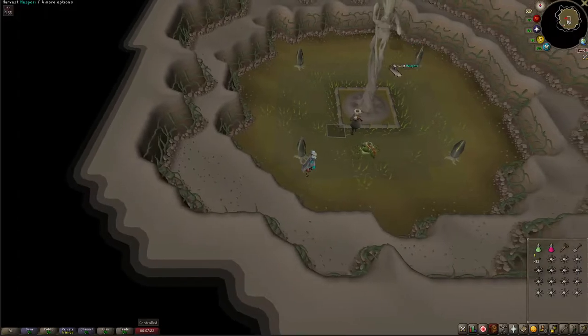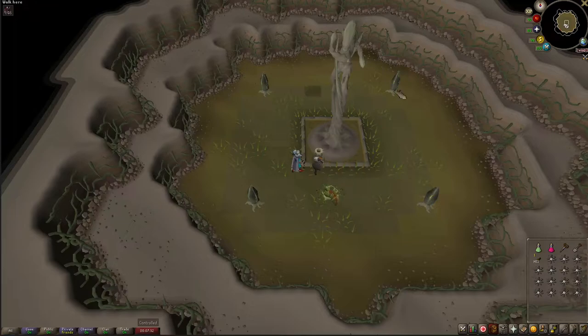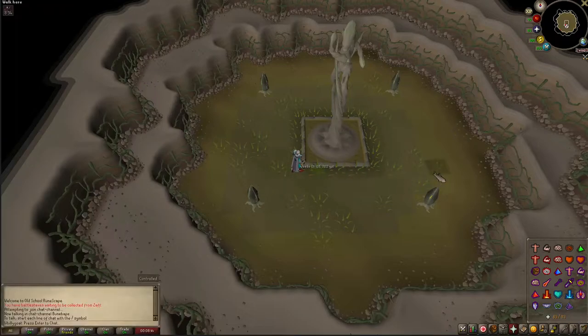So this is Hespori right here. In order to fight it you go and click it. Whenever it comes alive you initially have to go and kill these four plants — these floor flowers — and once the flower buds are dead you can start attacking Hespori. I like to do it with Piety on and use any special attack I have. At some points it does wrap you in weeds, and if you don't get out of that it could hit you for up to 40. If you notice the red text saying it's got you, just click frantically somewhere else until it lets you go.